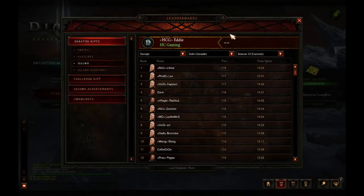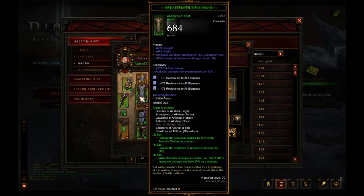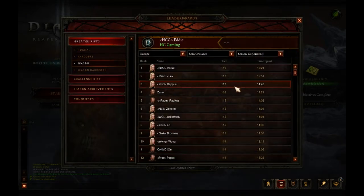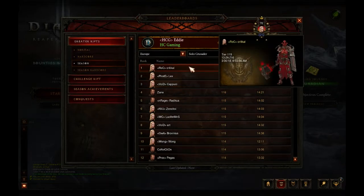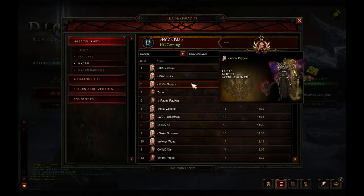For the Crusader we have a 119, which is two better than last week's 117, done with 3212 paragon — that is a lot of paragon, let's hope no bot is involved. He's obviously using the Akkhan's Condemned Crusader. Second and third both have a 117, with 1793 and 1658 paragon.